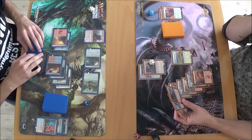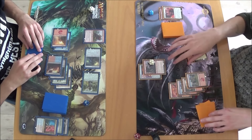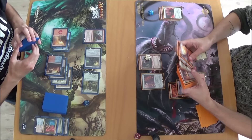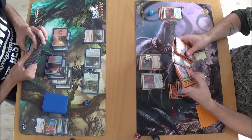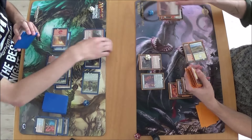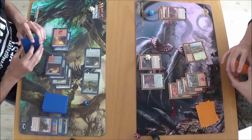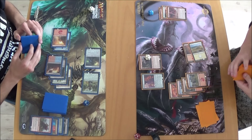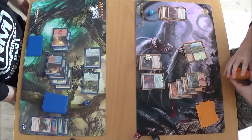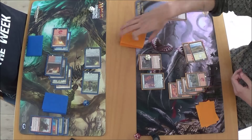Bring it. Sunforger's insane — yeah. Attach, attack. I think I'm gonna die then — 11 damage on your wounds. Your call mate — might not be the smartest move for you to make.